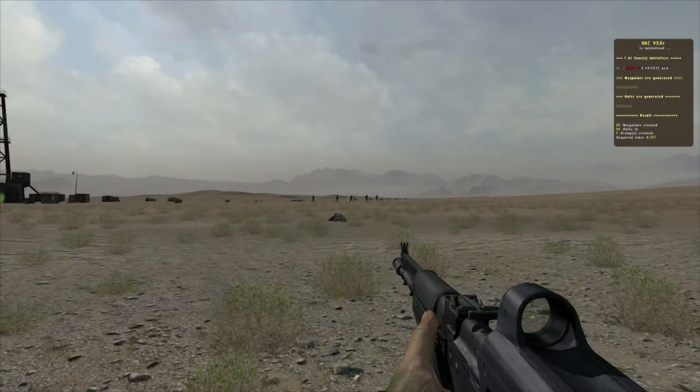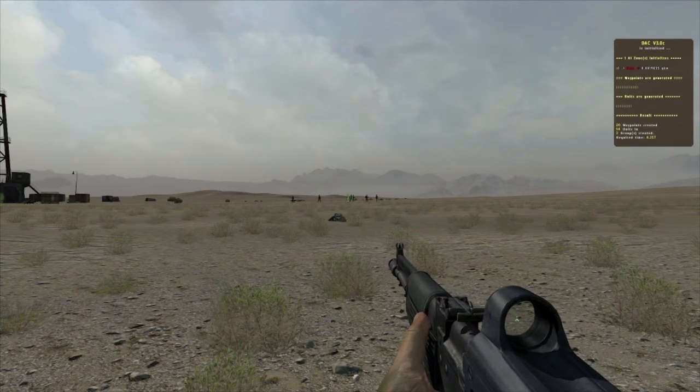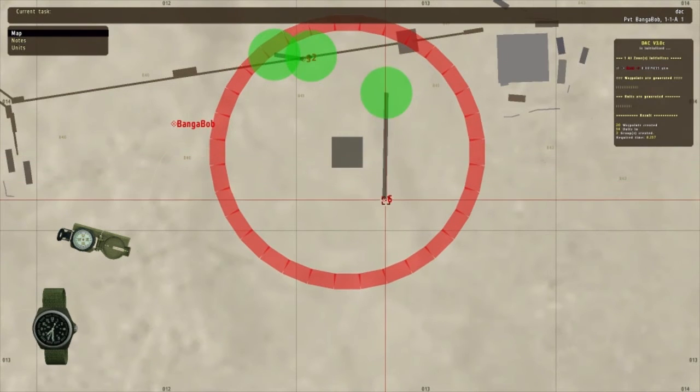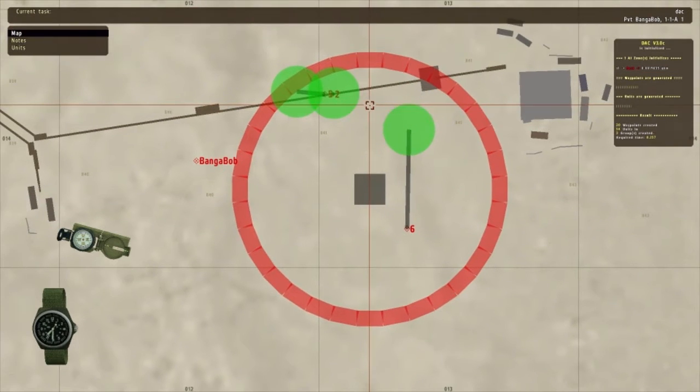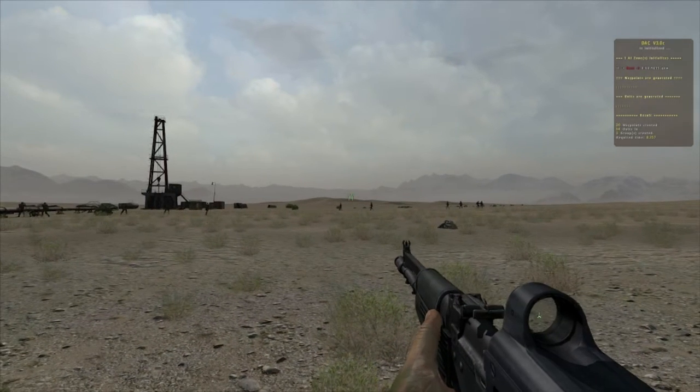You can see how this DAC feature will make your missions a bit more random. If you press the map you can actually view where each group is moving to. Of course you can turn this off in the config, which I'll probably go into in another video.